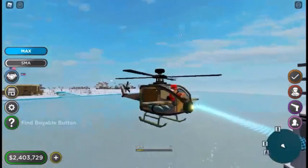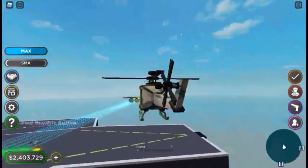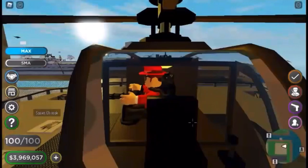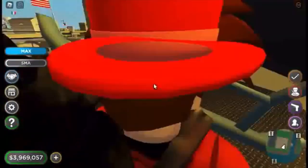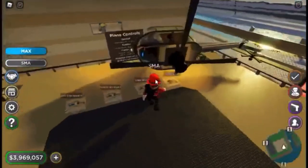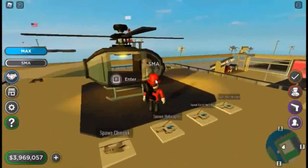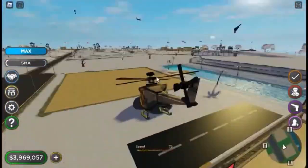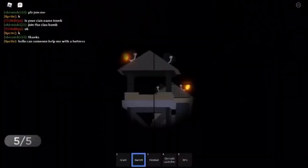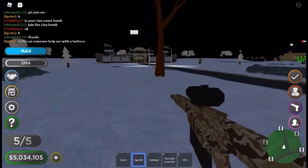For the people wondering about the giveaway, it's still on. Here's the new tower helicopter — it's a two-seater and it looks exactly the same as the tower helicopter. By the way, the giveaway ends on January 14th.